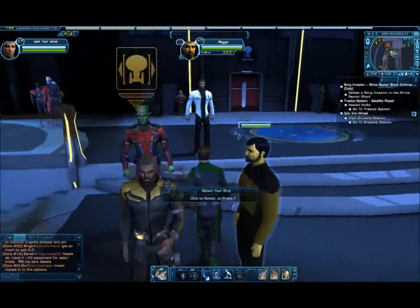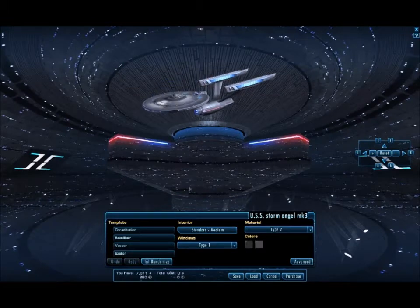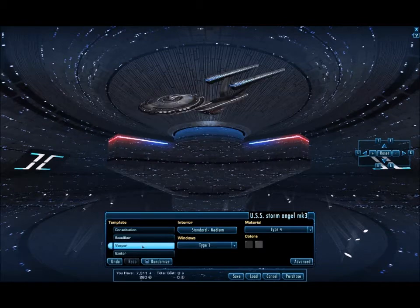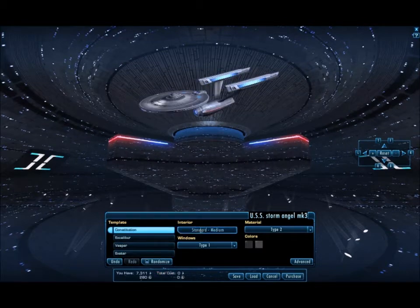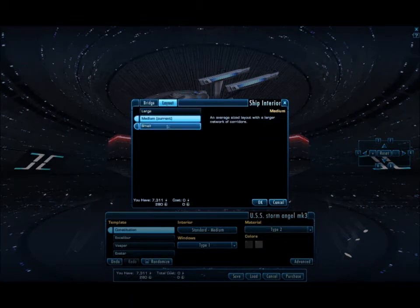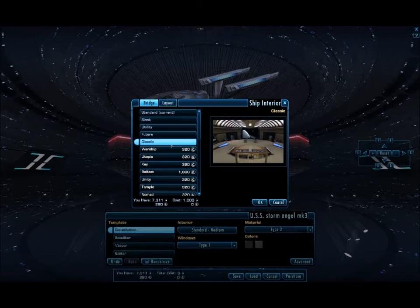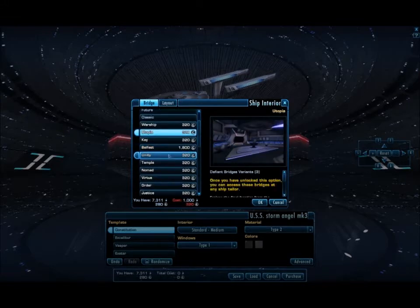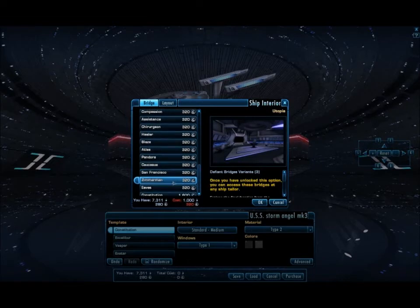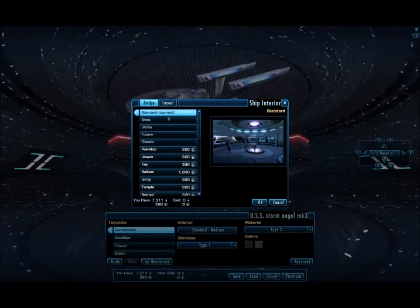Here I can do absolutely anything I want. I can go over to this guy and say hey, I want to customize my ship. So there's my ship — it's a Constitution. Maybe I want it to look like an Excalibur, a Vespa, an Exeter? No, I'll stick with the Constitution — standard, medium. I can change my bridge layout: small, medium — I'll keep it medium. Maybe I want utility, future, classic. Some of these cost because they have a price — you have to buy those with currency.